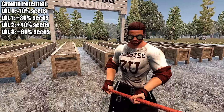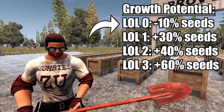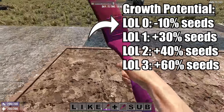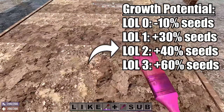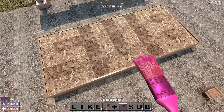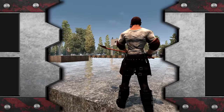Without points in Living off the Land, farming is only for planting seeds you find or buy and harvesting for recipes — seed creation is unsustainable. As you level up in Living off the Land, farming becomes increasingly profitable, with a minimum of one point being required to create a sustainable growing farm. So farm like a pro and live off the land.